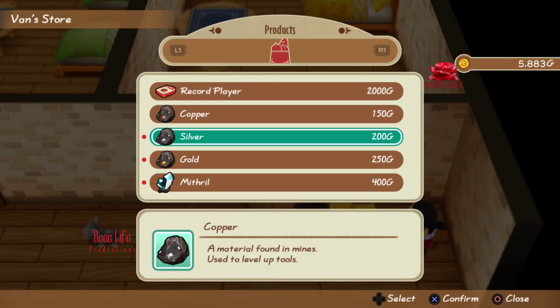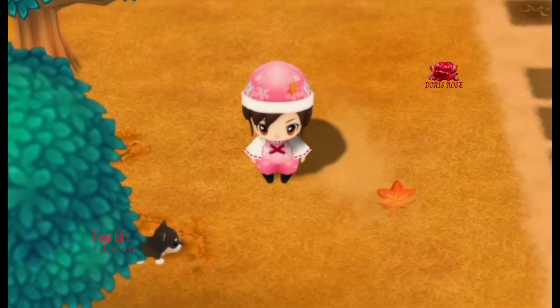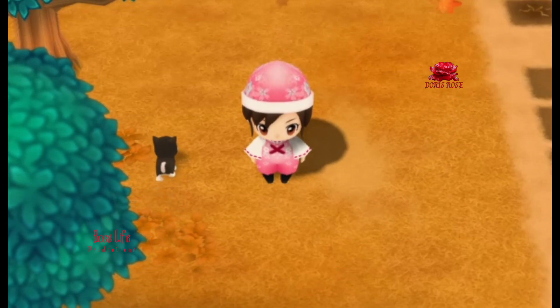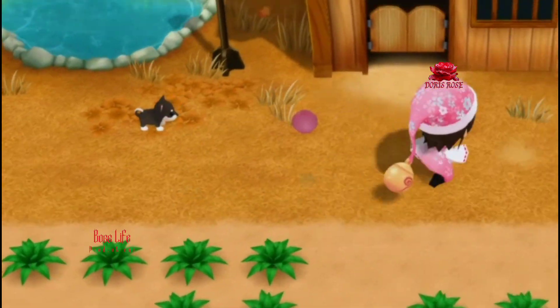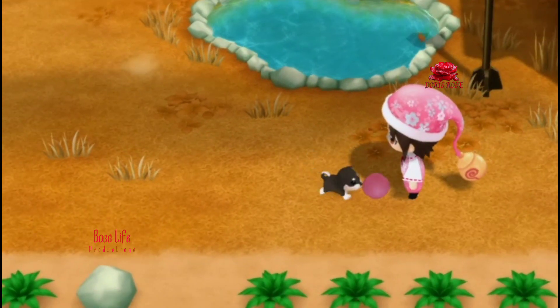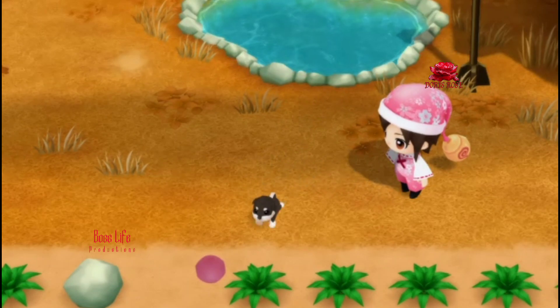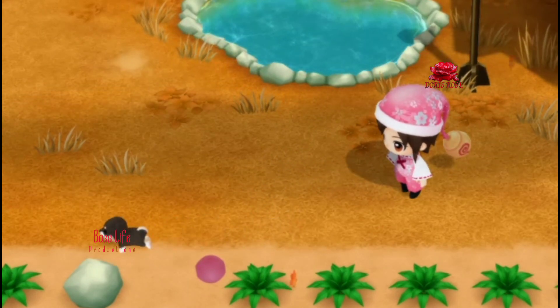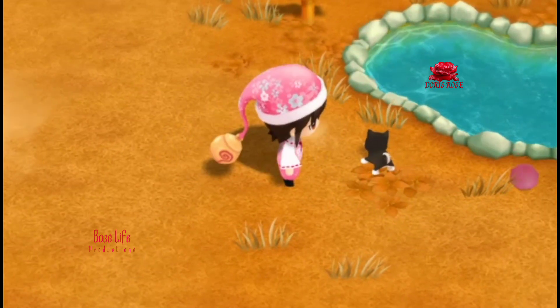This guy has everything you need including gold — upgrade your tools. I went ahead and went with this little fella, named it Duchess for now. Next I'm going to go with the kitty cat. There's a little shop at the beach where you can buy pet toys, and also in Van's pet shop he sells treats to give your pets so they'll love you more.